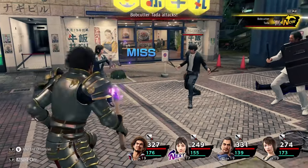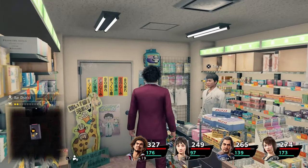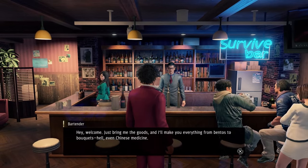If you and your party are way over your heads and you're going to be defeated, you can hold L1 to flee. You'll always want to have a good selection of restorative items on hand, including medicines that will resolve certain status effects. You can buy some of the best ones at the pharmacy, or get bentos made at the Survive Bar.